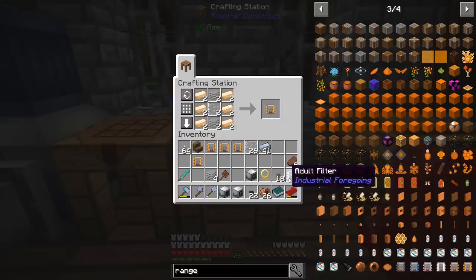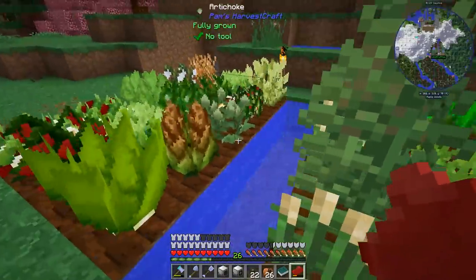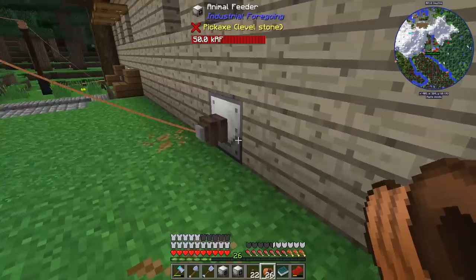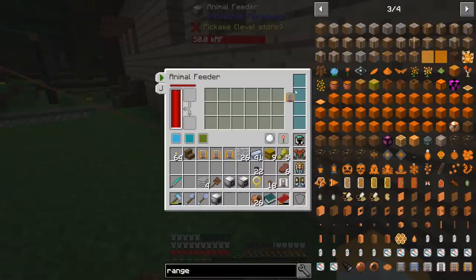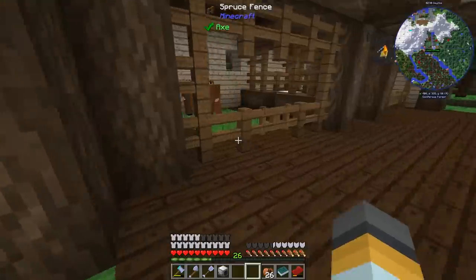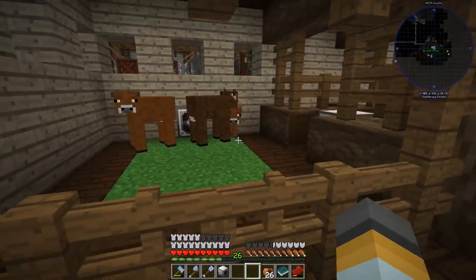We've got the adult filter ready. Let's grab some wheat from the farm for now. We put the range upgrade into the animal feeder and add some wheat - and it works! Kablamo, this thing is making babies! The animal feeder is in full operation.